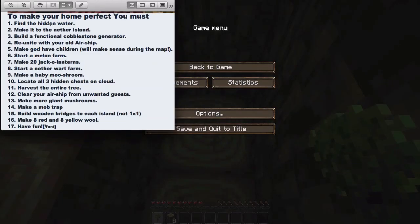These are the objectives for the map: find hidden water — not sure if it was already in my inventory; make it into a nether island; build a cobblestone generator, which I'm gonna try not to build a crappy one like I did on my first couple episodes of skyblock; reunite with the old airship — we kind of did that one; may God have children — no idea what that means; melon farm; lanterns and jack-o-lanterns on the tree; nether wart farm; baby mushroom; hidden chest.